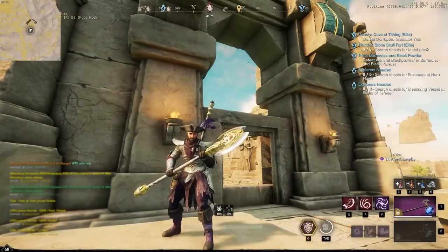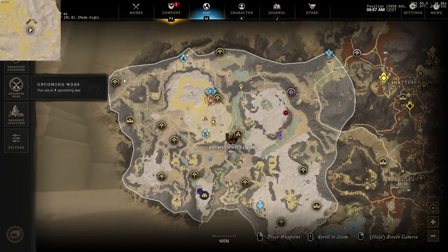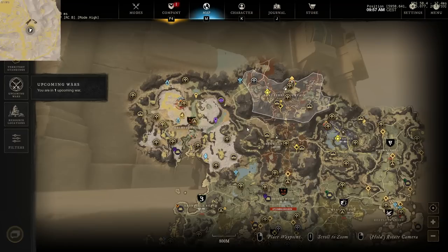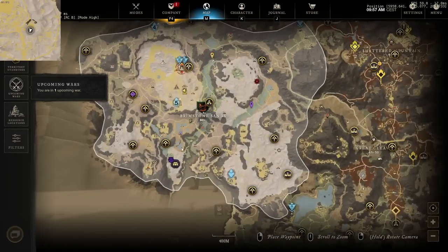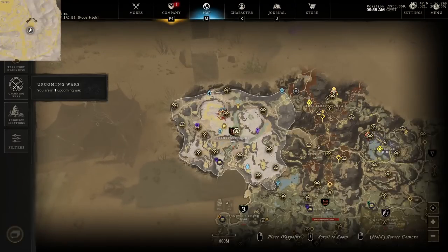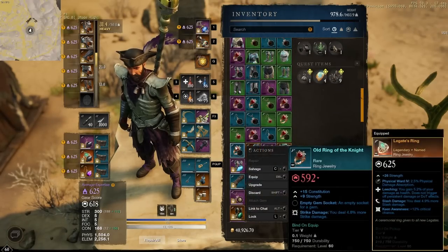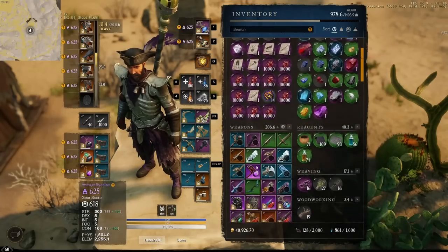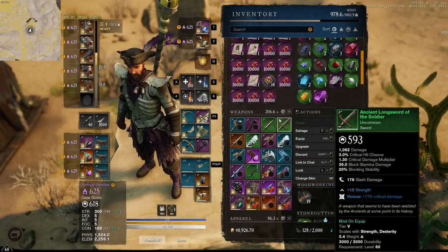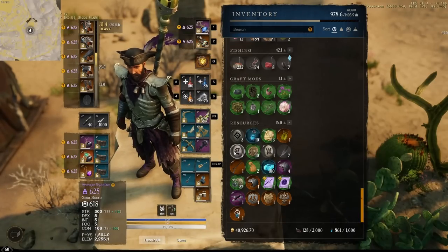And we're done with the run — this run probably took us about an hour, but we didn't use the way shrines to teleport. If you have a few houses you can use recalls to teleport to the shrines and your time will probably be cut in half. We got one golden scarab which is really unlucky. We also got lots of gems, some resources, and a few glyphs. Now that you have your golden scarab, here's how you can calculate how many crafts you need to craft a best-in-slot item.